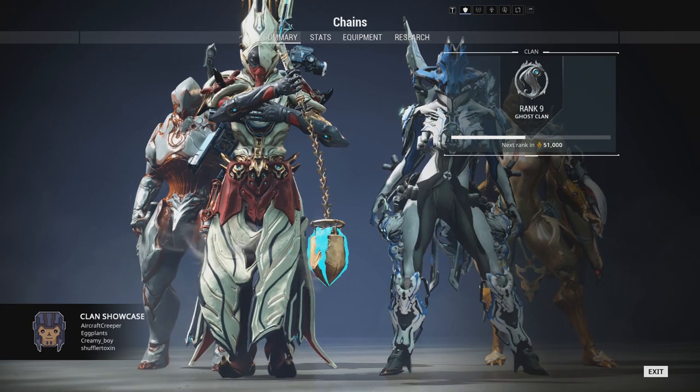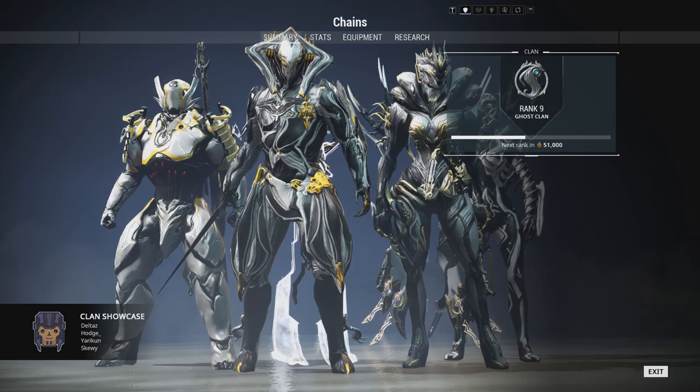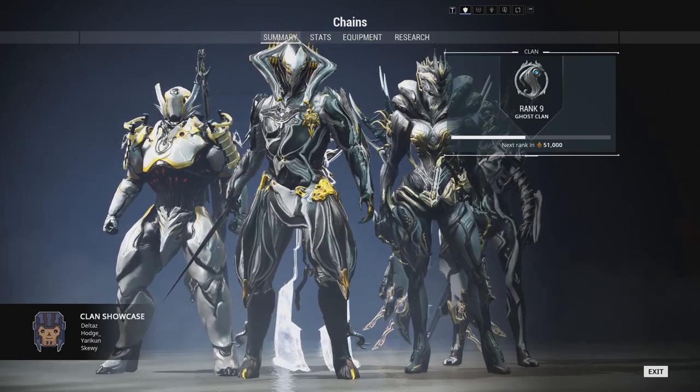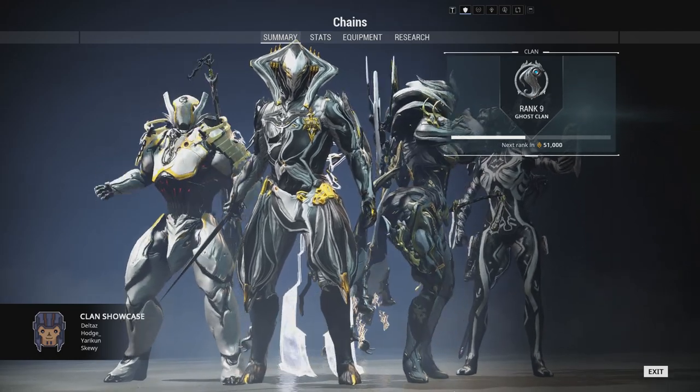New clans can do the same by simply not ranking up until they're eligible for Clan Rank 9, at which point they'll receive 45,000 Endo. Now if you're a new clan and you're eligible for a rank up, any member can head to the Altar and start the ceremony.